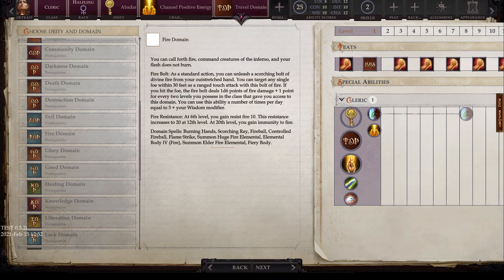Next we have the fire domain. You can call forth fire, command creatures of the inferno, and your flesh does not burn. Fire bolt is a standard action ranged touch attack targeting a single foe within 30 feet, dealing 1d6 points of fire damage plus one point for every two class levels, usable three plus your wisdom modifier times per day. You gain fire resistance: resist fire 10 at level 6, fire resistance 20 at level 12, and immunity to fire at level 20. Domain spells include burning hands, scorching ray, fireball, controlled fireball, flame strike, summon huge fire elemental, elemental body 4 (fire), and fiery body.